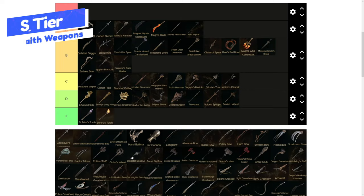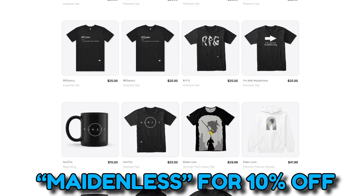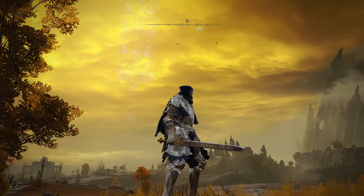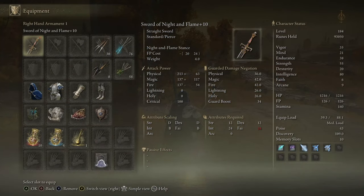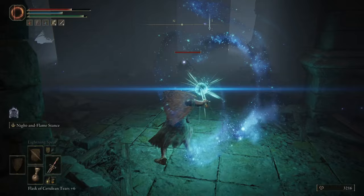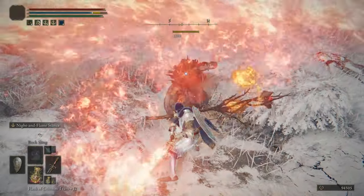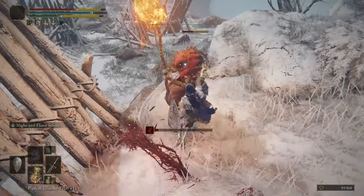We are up to S tier — the final tier. The Sword of Night and Flame is first. You've probably heard about it before. It does magic, fire, and physical damage. The Ash of War can be turned into either a magic attack or a fire attack. It scales with Faith and Intelligence, which is why it's on this list. Really good weapon with great animations, absolutely usable in many different builds. That's why it's sitting in S tier.